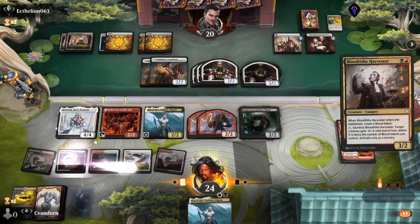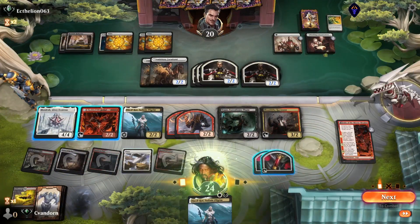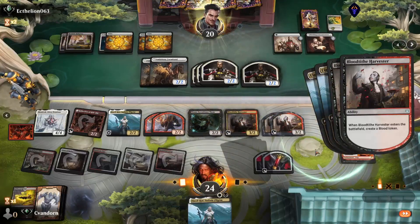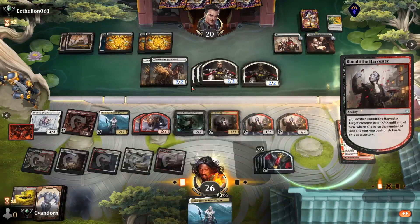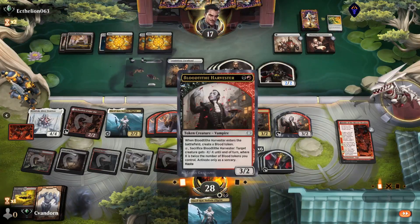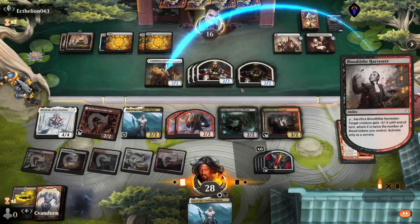We'll play our Harvester, gain a life, make two blood tokens. Then let's copy our Harvester — make two Blood Tithe Harvesters, we get six blood tokens. We'll use that to blow up their Ambitious Farm Hand, which triggers Elis and Vron for the first time this turn. Then we'll use the second Harvester to blow up their other Farm Hand, which just triggers Elis.